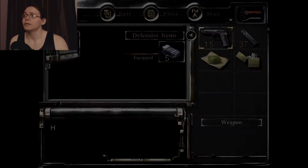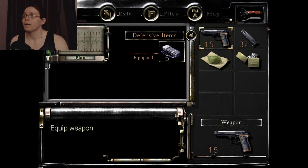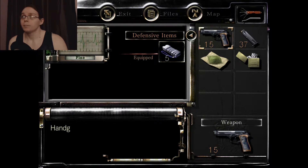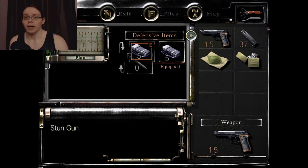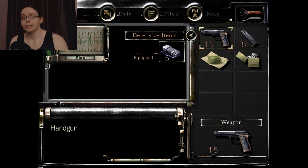Hey Jill, how you doing? Let's get you a gun going here. As you can see, we're out of daggers, but we have a cool little thing called the stun gun, and that's why you've been picking up batteries all this time. So that's awesome.